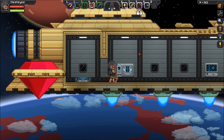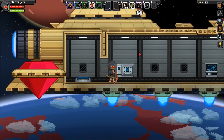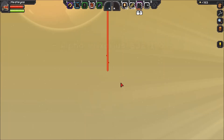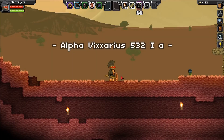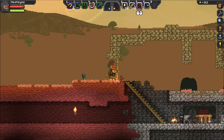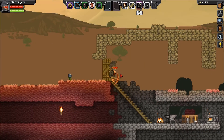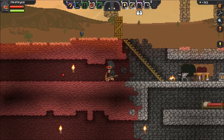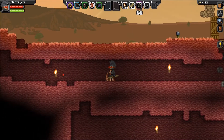I'll just let you think about that for a minute. Anyway, this is me planet, Alpha Vixarius 532. I'm the Birdman of Alpha Vixarius 532. This is my little gaff. It's also where I was strip mining, so I've dug it out quite extensively.